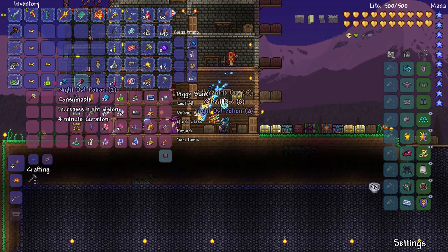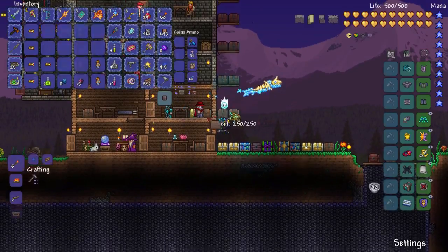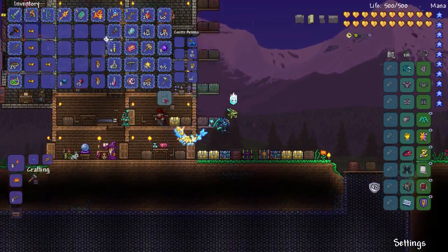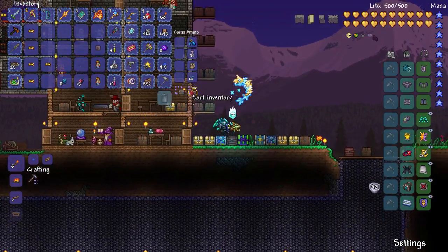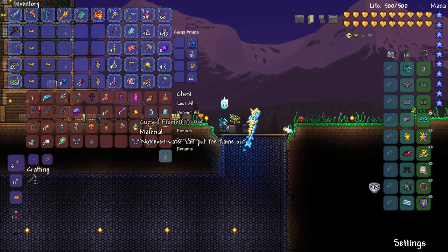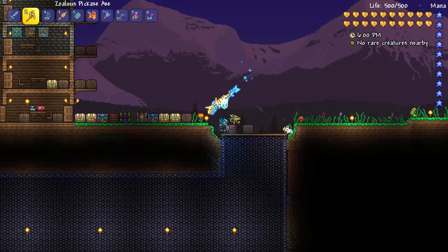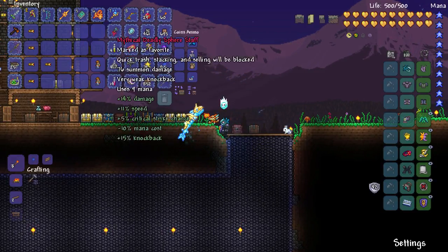I had evidently used most of the gold, so let's open our wooden crates. We got some more potions and some more ore. We'll throw the ores in here — Cobalt and Adamantite.